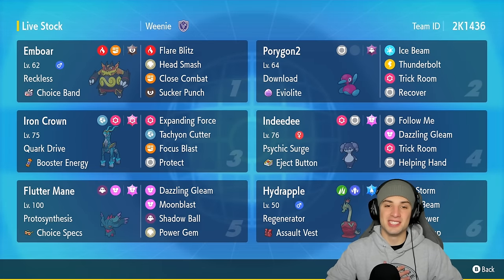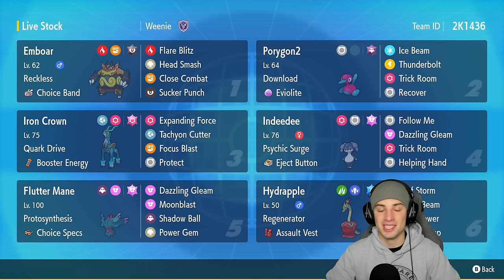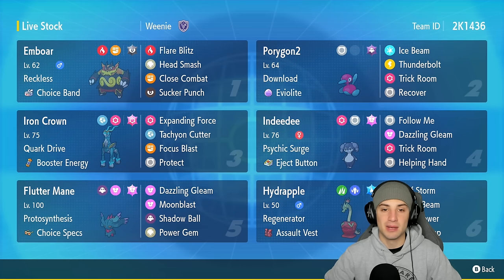What's going on YouTube, Jeans here, welcome back to the channel! In today's video, super excited to be showcasing yet another starter in Regulation F. We're rocking out with Emboar — a cool Fire starter from Generation 5 which, in my opinion, does not get the love it deserves. It's a Fire/Fighting type, making it have big-time STAB damage moves such as Flare Blitz and Close Combat.